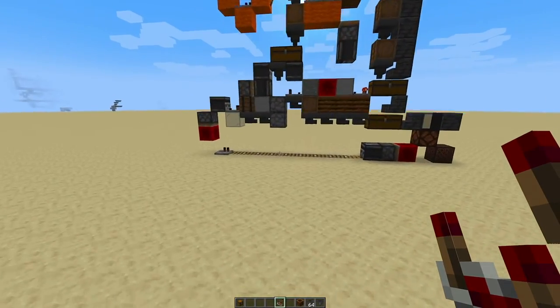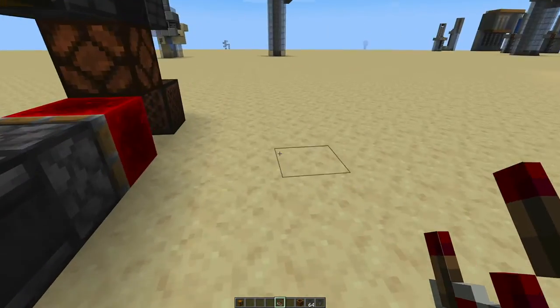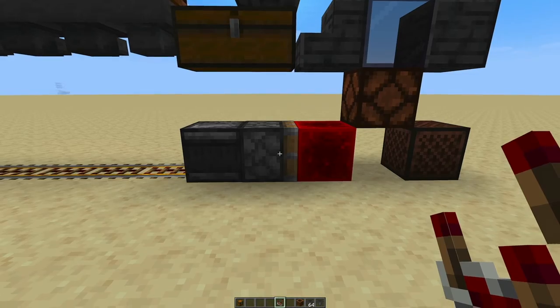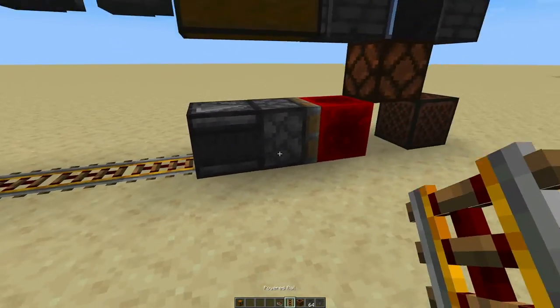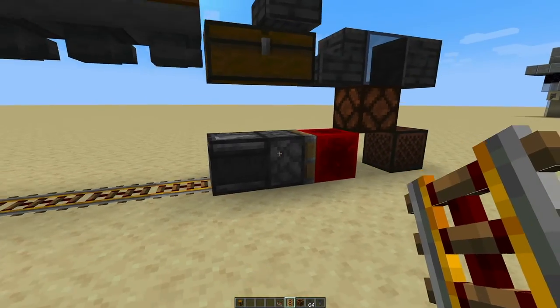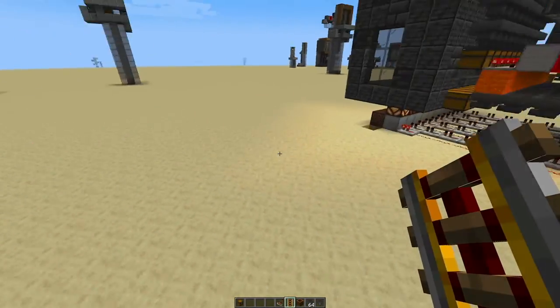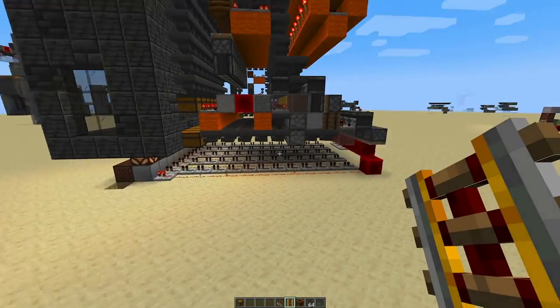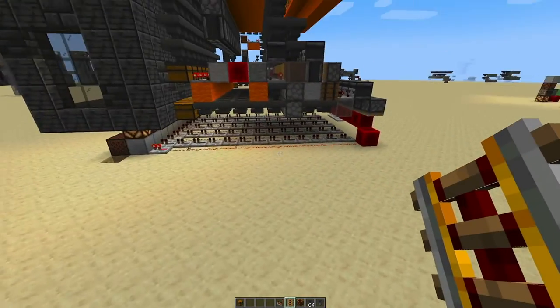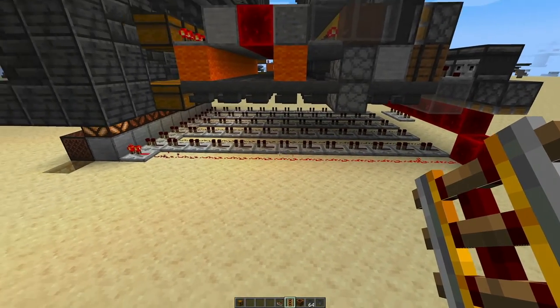You can however opt for having powered rails going into an observer, sticky piston, and redstone block, and it does exactly the same thing. This part of the system is only activated when the shulkers are low, so it's not like this redstone is standing there blinking away all the time.